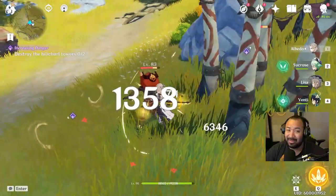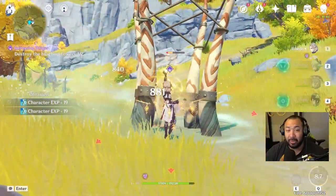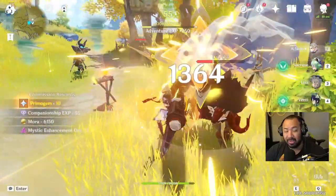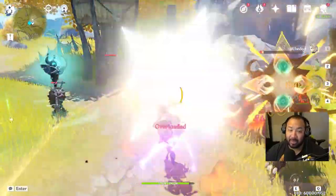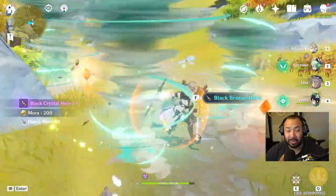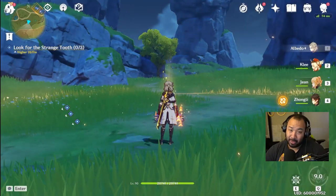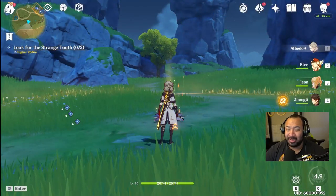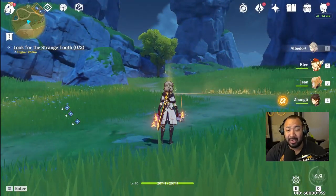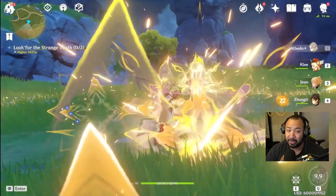Combine that with his E only being a four-second cooldown and the radius lasting 30 seconds — you can constantly plant and replant, making using your ultimate a lot easier. His ultimate ability has a very low cooldown, low 40-energy cost, usable every 12 seconds. If you use it while Solar Isotoma is active, it creates seven fatal blossoms. They land somewhat randomly so aim toward the center, but they have serious damage potential. Overall, Albedo synergizes with any hero and creates more damage output for your whole team.